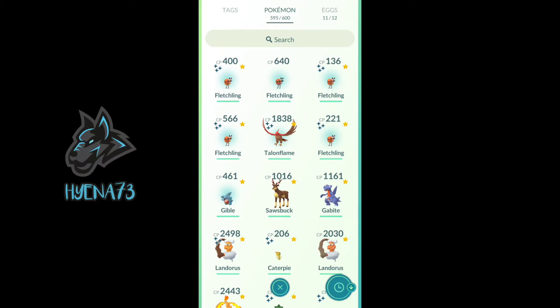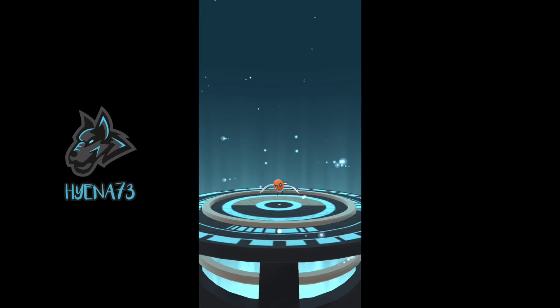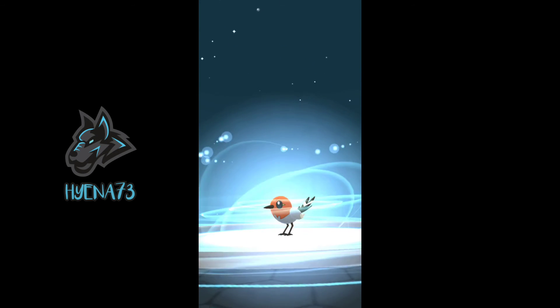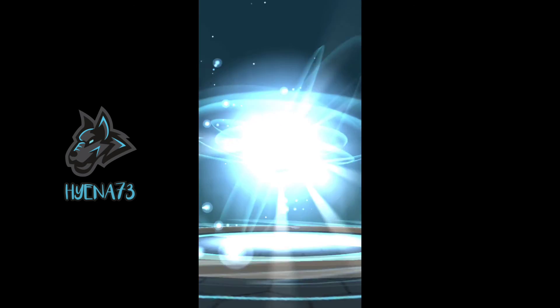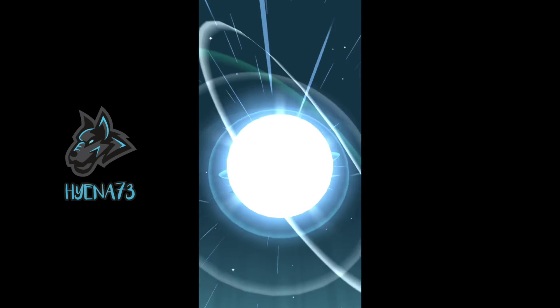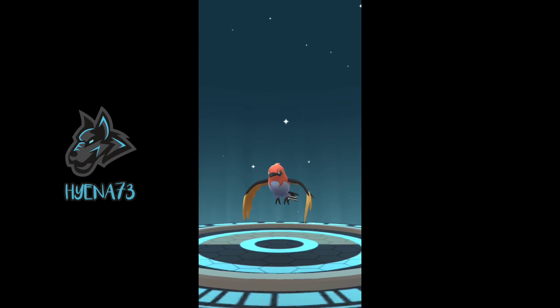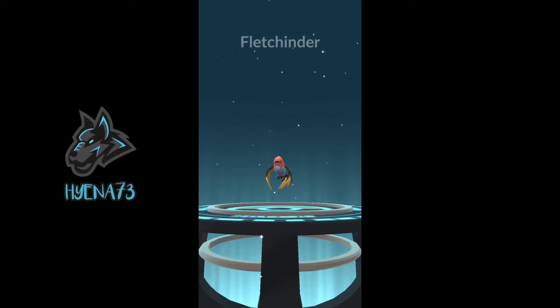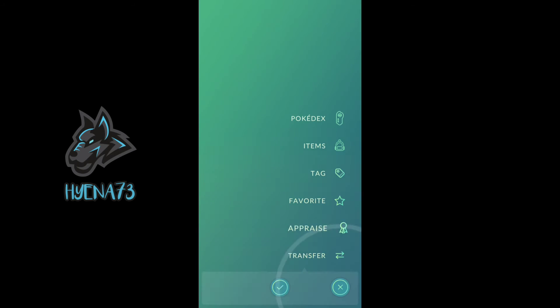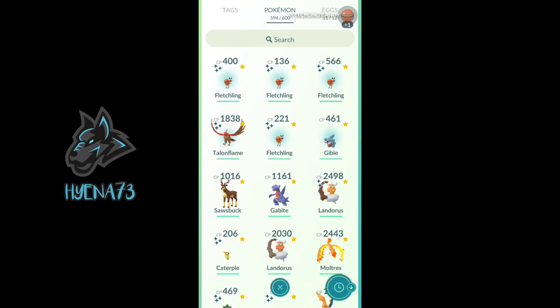Which one are we going to take next? Let's take the 640 CP and evolve it to the shiny. Wait, is this a normal one? Oh, I messed up. It's really weird - it's normal. I don't know why I had this one in there. Whoops. Yeah, I don't know why I had this one.